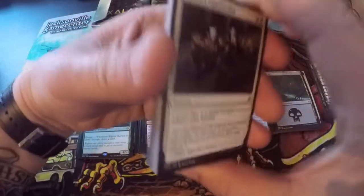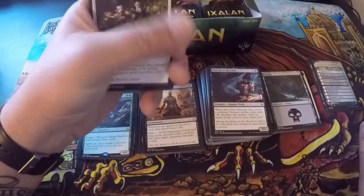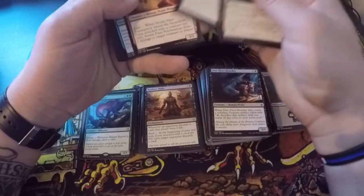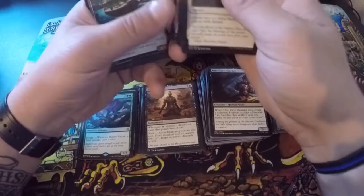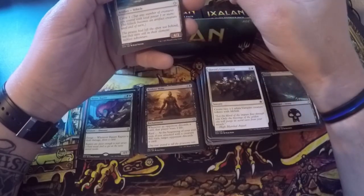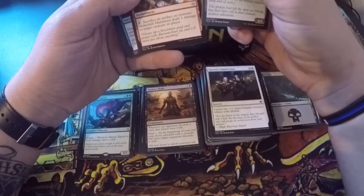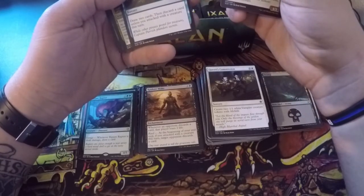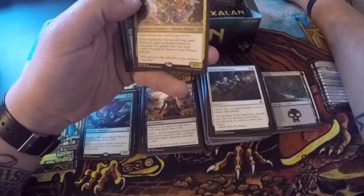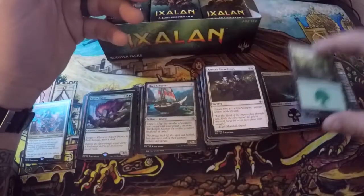I've got a bunch of goodies to crack open — make sure you come back. I got some Iconic Masters, a box of Masters 25, and I'm saving up to get an Ultimate Masters box. Queen's Commission, Lightkeeper Found, Fleet Firebrand, Depths of Desire, River Harold's Boon, Pirate's Cutlass, Anointed Deacon, Storm Fleet Pyromancer, Siren Stormtamer, Jungle Delver. Sleek Schooner — crew one, it's a 4/3 for three drop, that is nice. Makeshift Munitions — sacrifice an artifact or creature: deal one damage to target creature or player. Chart Course. Oh — a mythic! Admiral Beckett Brass!